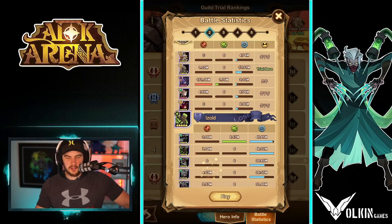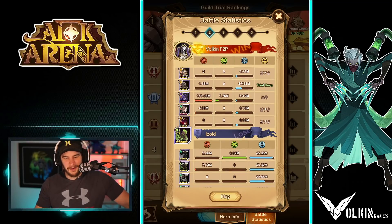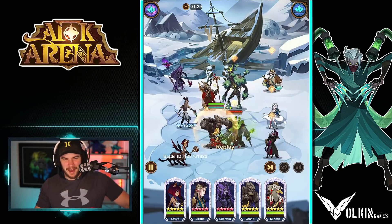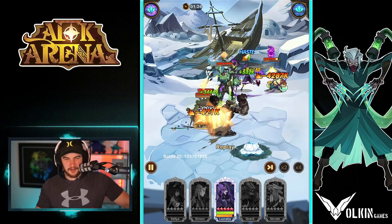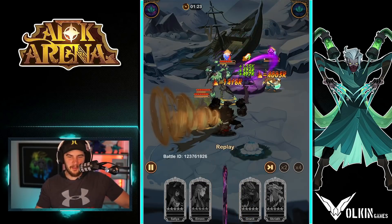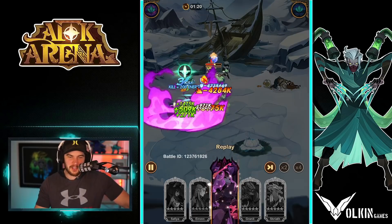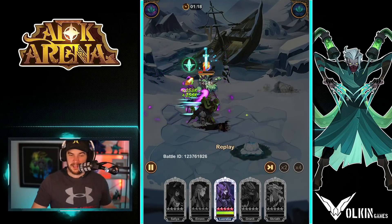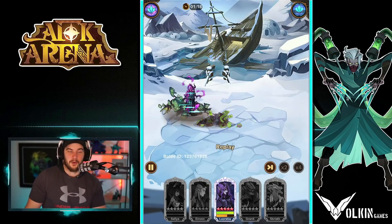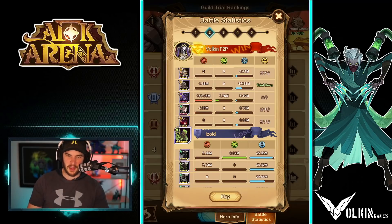This battle I really struggled with, so I just Lucretia cheesed it — judge me if you will, but I had to get the W somehow. You can see he does stun them and give Lucretia some breathing time, and she actually kills them before they come out of petrification, so it's honestly not a bad assist. I think he's going to be a good assist in Lucretia five-pull as well.